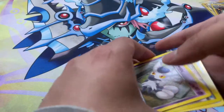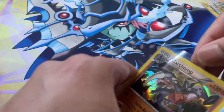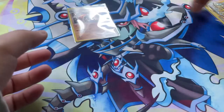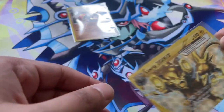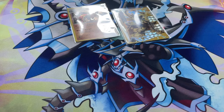We didn't have anything too crazy in this video. Managed to pull this sick looking Garchomp holo — very, very nice. Absolutely love the art on this. Garchomp looks ferocious. And we got this Luxray Break card. So there you have it, that was the video. If you liked this video, be sure to smash that like button, comment down below. If you're new to the channel and want to see more content, please consider subscribing — I know the majority of my viewers aren't subscribers, so if you just hit that subscribe button it would really help. I'll see you guys in the next video.